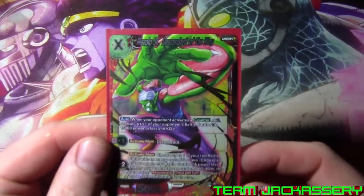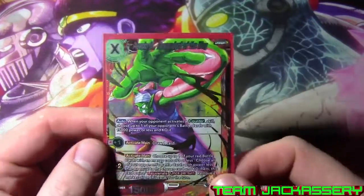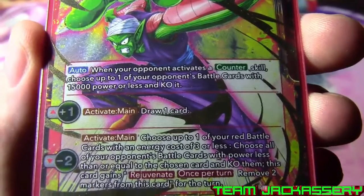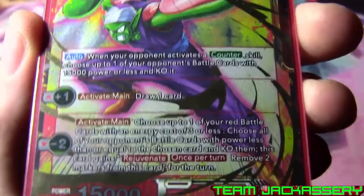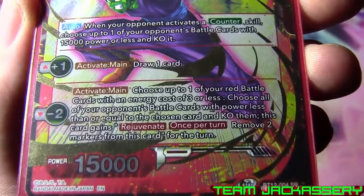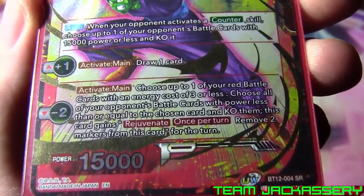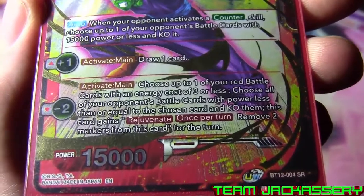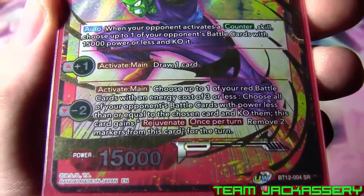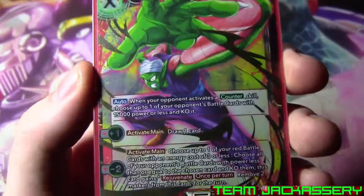For Unisons, we run one Piccolo Jr., Descendant of the King. Specify cost of two red. Auto - when your opponent activates a counter skill, choose one of your opponent's battle cards with 15,000 power or less, KO it! Plus one active main, draw one card. Minus two active main, choose one of your red battle cards when it costs three or less, choose all of your opponent's battle cards with power equal to or less than the chosen card, KO them, and then this card gains Rejuvenate. Once per turn, remove two markers from this card for the turn. And there is Piccolo - we would have run more, but they're just kind of expensive right now.